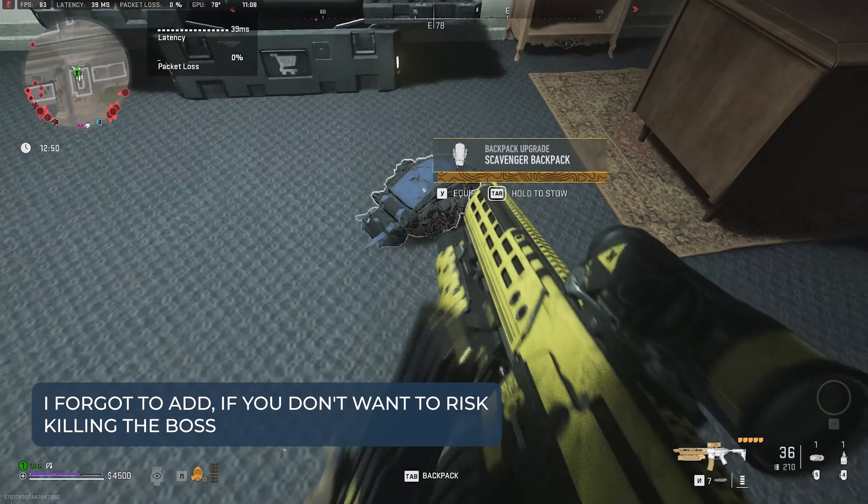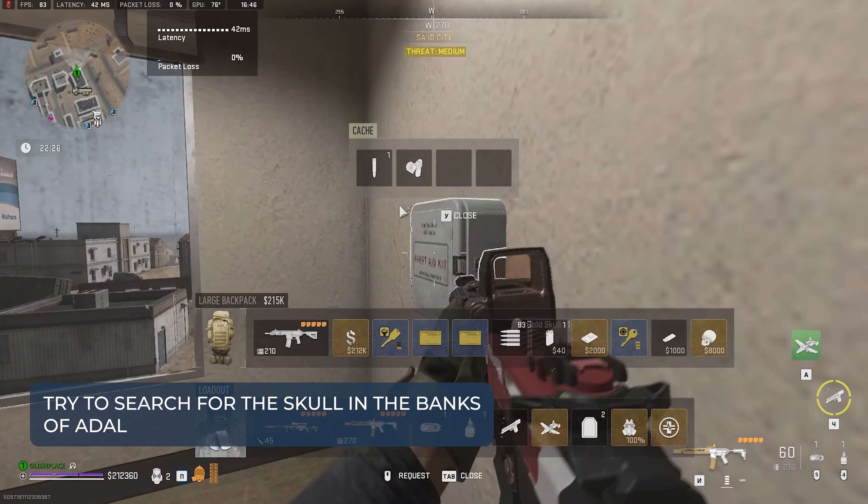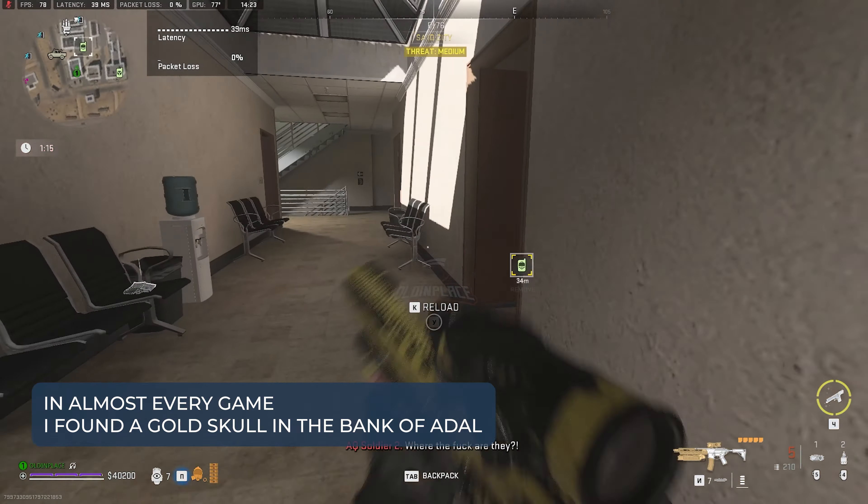I forgot to add: if you don't want to risk killing the boss, try to search for the skull in the banks of Adal. In almost every game, I've found a gold skull in the bank of Adal.